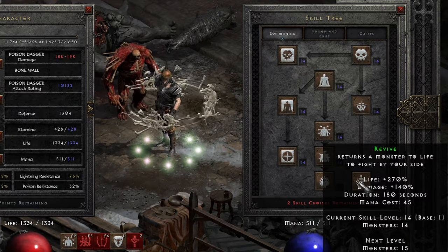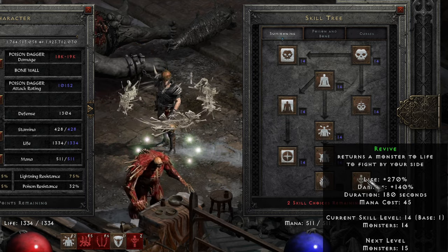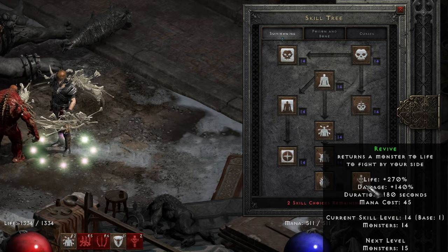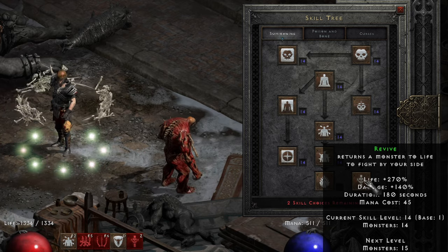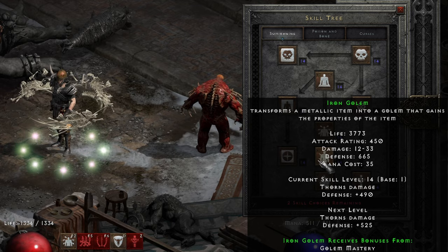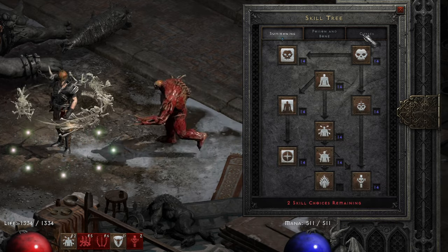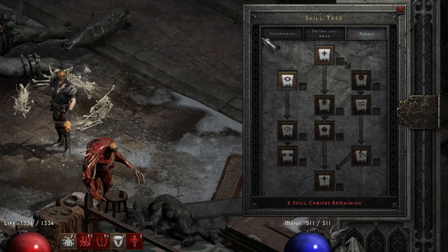The build: I've put one point into the summoning tree so I can get access to Revive. And just for the sake of the build I revived six minions so I can get to the number seven of the King's Guard. You can revive as many mobs as you want. I went for Blood Golem — any other Golem seems good enough. Iron Golem with some Aura will be pretty sweet as well. No points into Curses mainly because I don't have enough points to invest there as well.